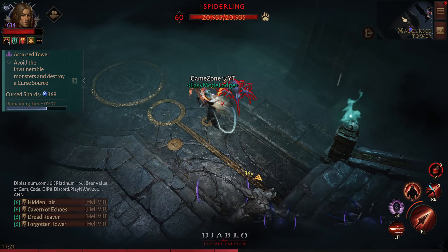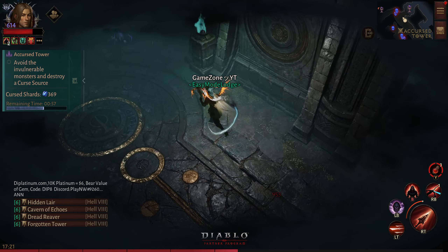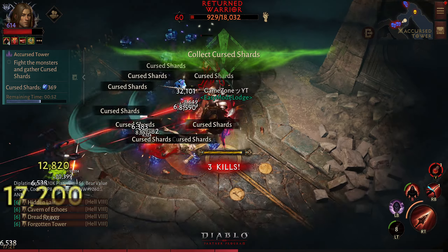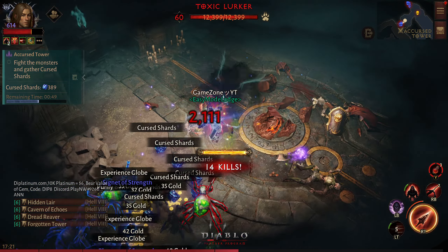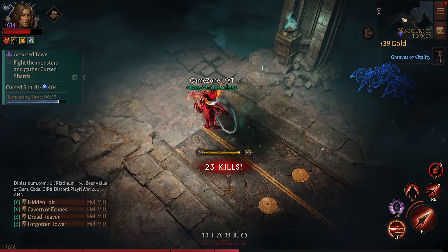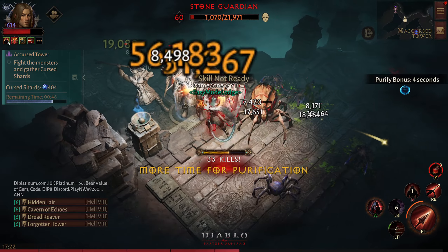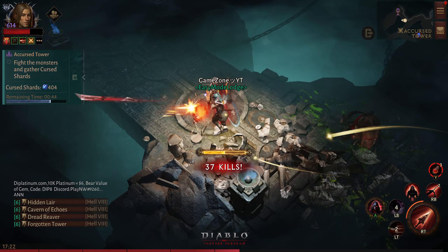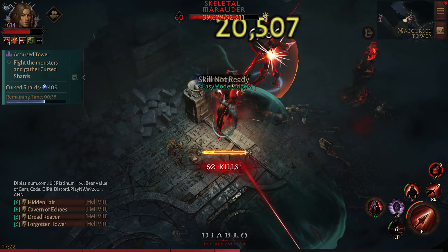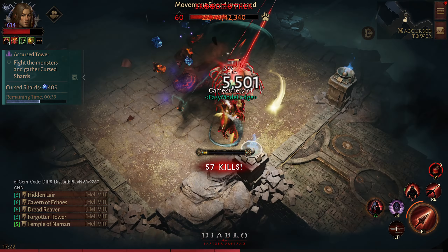It looks like there is nothing to be found — strange — and it's wasting my time. I'm at 400 points at the moment. Time to kill is not an issue; enemies are dying really fast and don't have much health. Let's clear out this area before we grab the tower — that way we'll be more efficient.